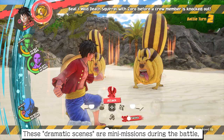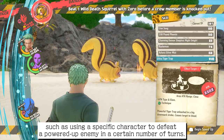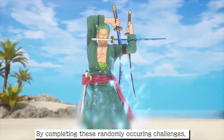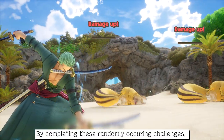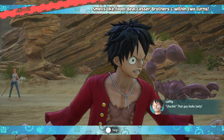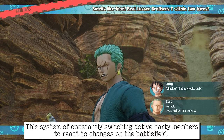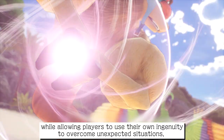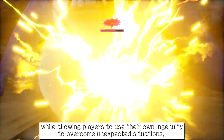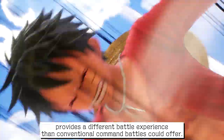These dramatic scenes are mini-missions during the battle, such as using a specific character to defeat a powered-up enemy in a certain number of turns. By completing these randomly occurring challenges, the player can gain a large boost to experience and rewards. This system of constantly switching active party members to react to changes on the battlefield, while allowing players to use their own ingenuity to overcome unexpected situations, provides a different battle experience than conventional command battles could offer.